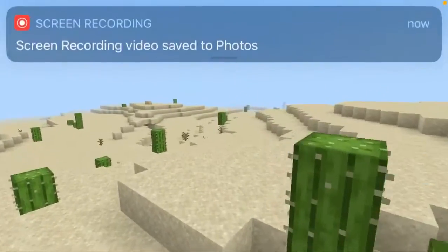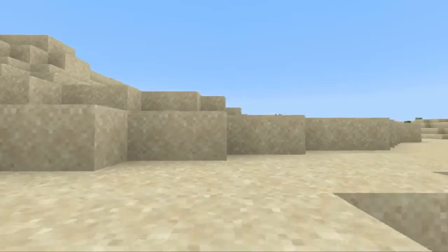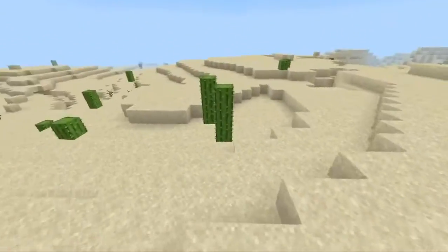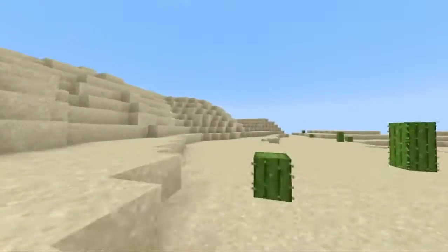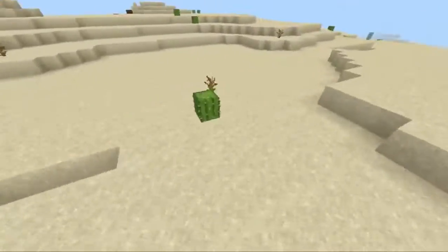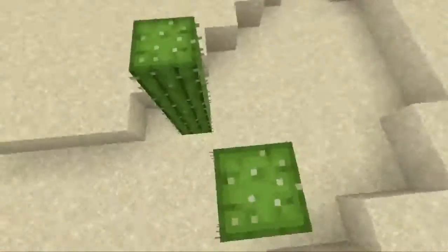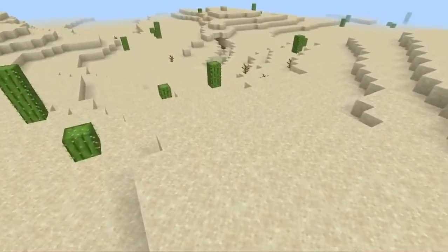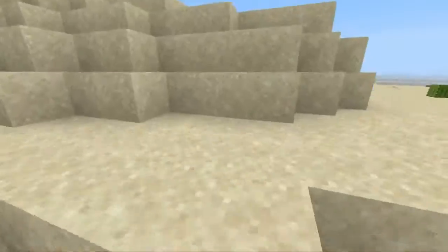I think it could be really cool to have different types of cactuses planted across the desert. Maybe we have the common one, which is the green cactus, maybe a semi-rare one, and then the rarest cactus. These cactuses could do different things — I'm not sure what exactly, but it would be cool to see different types of cactuses added to Minecraft.